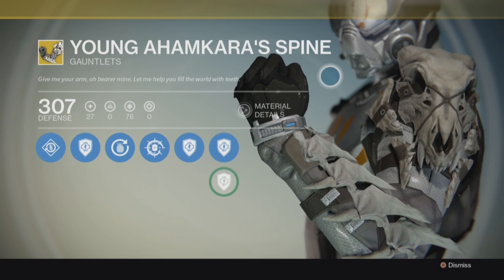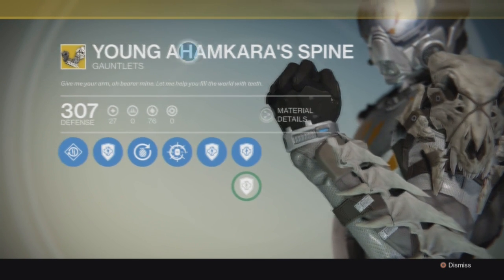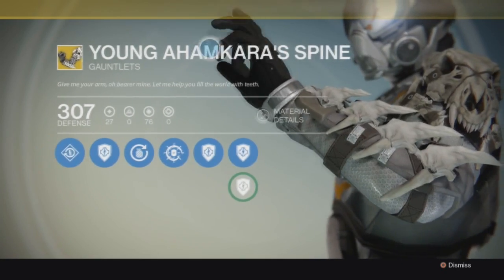Alright everyone, welcome back to another exotic weapon in Destiny. Today we have the Young Ahamkara's Spine — these exotic gauntlets for the hunter.